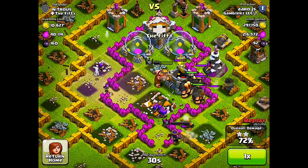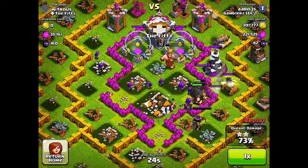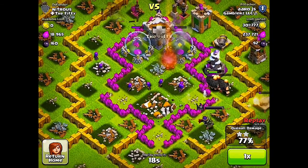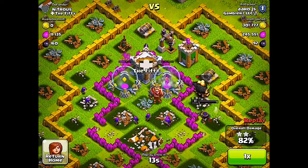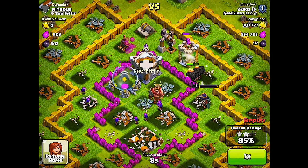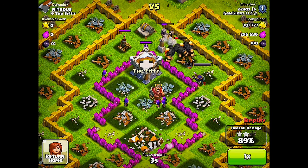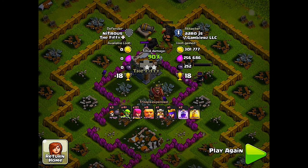My giants are going around the base now. My queen's shooting the cannon and my king was taking out storages but he just died. My queen's taking out the archer tower, then going for the storage, took out the cannon. I don't like going for 100% so I'm going to stop it after she kills this drill. I'm just not a big fan of going for hundreds — I don't need the trophies and I don't want to go past my league. We're moving on to the next attack.